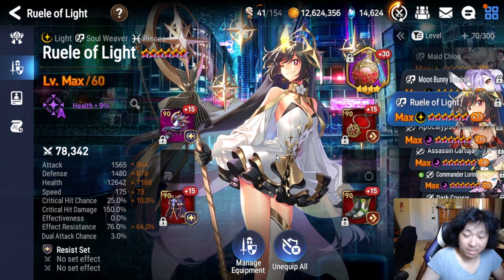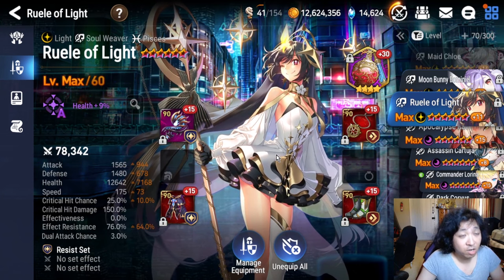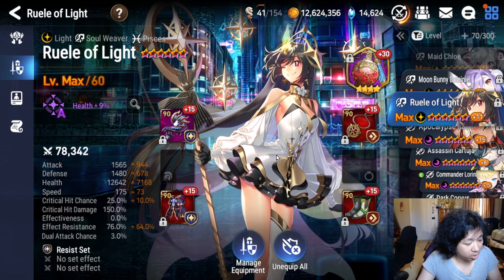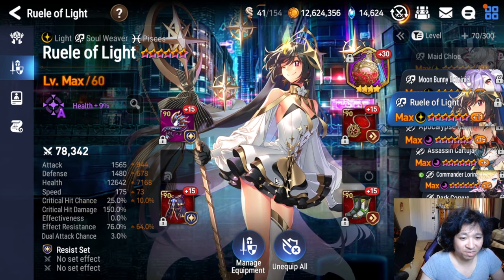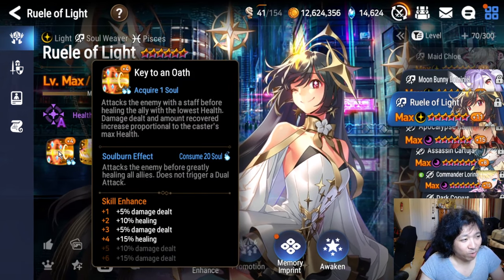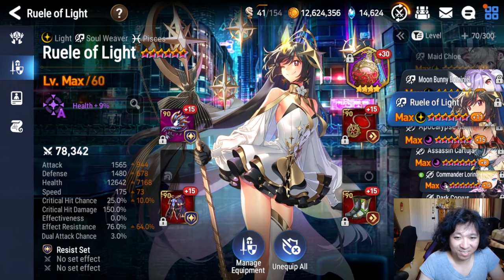Bell of Light! Speaking of reviving, Ruel used to be one of the most busted units in the game — a very good anchor for healing and protection. Right now, and for a while now, she's been too slow to use in the current meta, or the last meta, or the meta before that. She did get a buff recently, a very small buff — it was a buff that did something I already thought she did in the first place. You probably should not pick her.